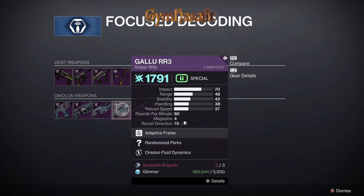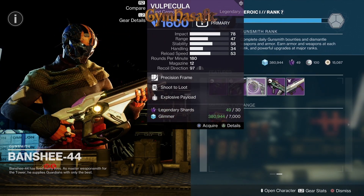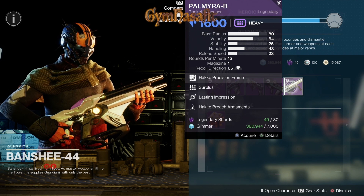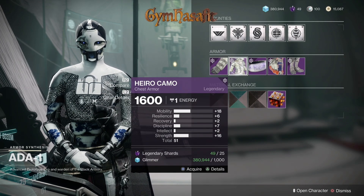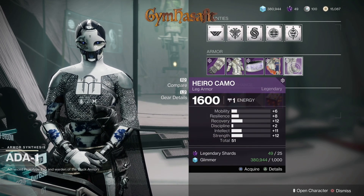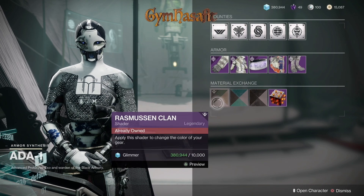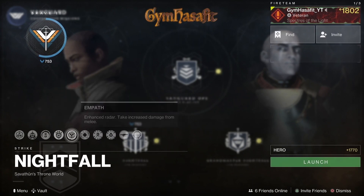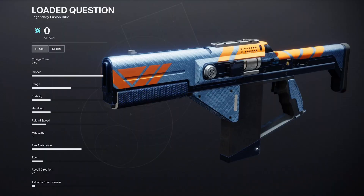You also get the Arvindale, Ahmet, Galoo, Agma, Typhoon, and Snorri from focusing. Banshee's stock today includes the Whisper, Slab Iota, Draconis, the Volpecula with Shoot to Loot and Explosive Payload, Cold Denial, and the Palmyra-B. Ada-1 armor this week has no really high stats but here's what she has, along with her bounties and shaders. The nightfall weapon of the week is the Loaded Question fusion rifle doing arc damage.